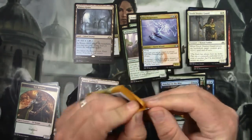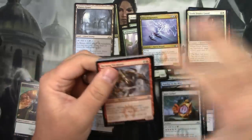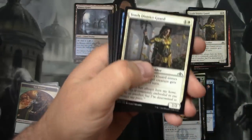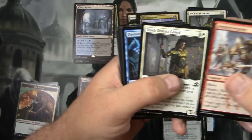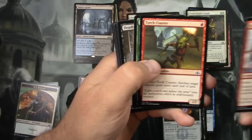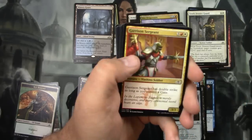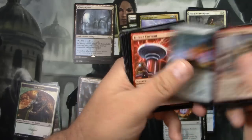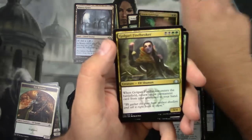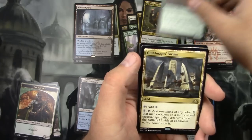Do you guys want me to read the commons? Probably not, but we'll at least go through them and see what we got. Barging Sergeant, District Guard, Disdainful Stroke, Torch Courier, Vigorspore Worm, Deadly Visit, Garrison Sergeant, Izzet Locket, Direct Current. Uncommons: Swarm Guildmage, Golgari Findbroker, Gripping Sundew. And a Guildmage's Forum.